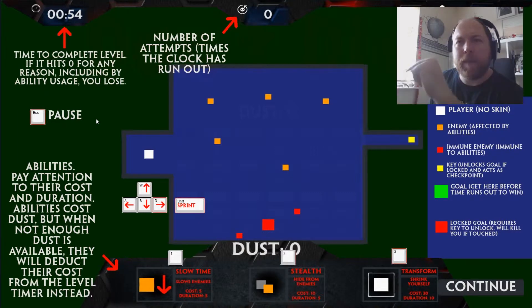Now we've got abilities — pay attention to their cost and duration. Abilities cost dust, but when not enough dust is available they will deduct their cost from the level timer instead. So don't use abilities unless you want to use your time. You activate them using the 1, 2, and 3 keys. It's a keyboard game, but you can also use your mouse.